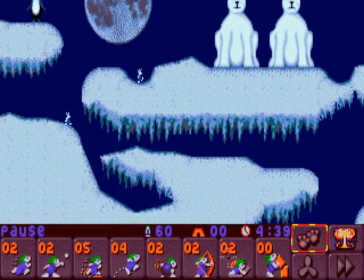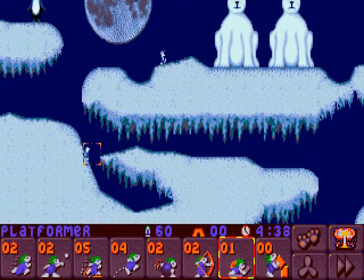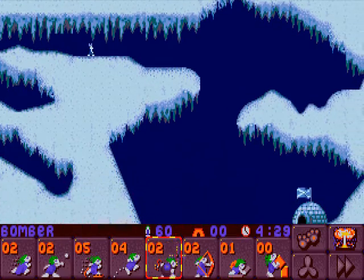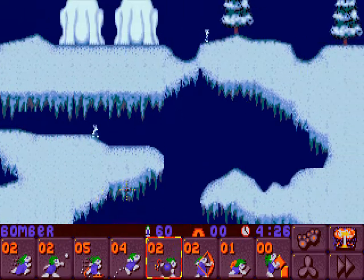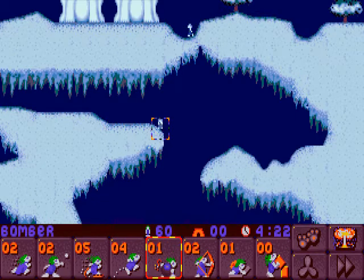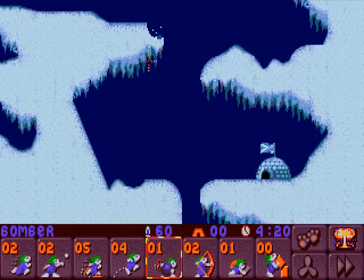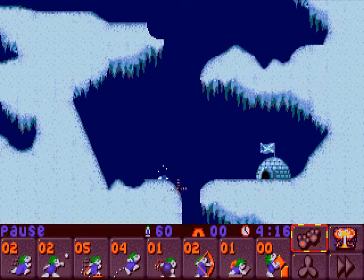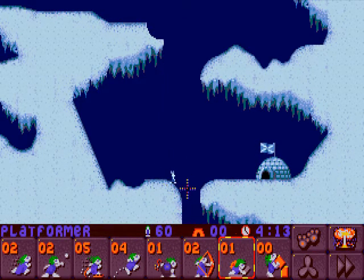Next we just jump over the obstacle here with one of the Lemmings - that will make him take a very long route, which will take some time and give additional time to our main dude here who is going to forge the path. Next we select the Bomber, just ignore that other guy, and somewhere around here use the Bomber to reduce this distance so that we don't have a splatter height.